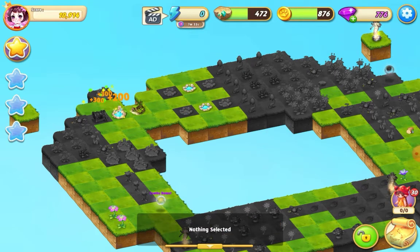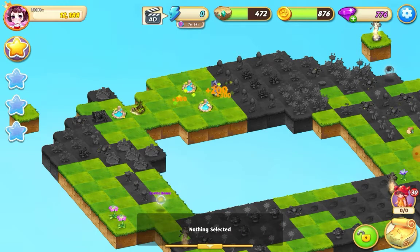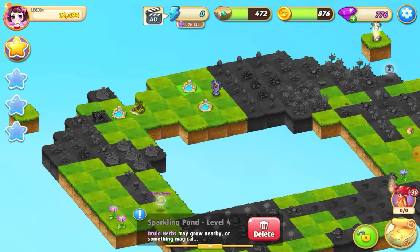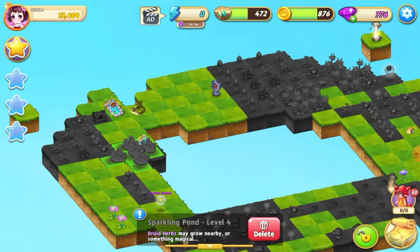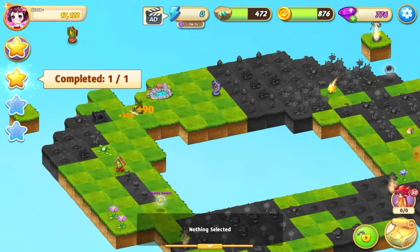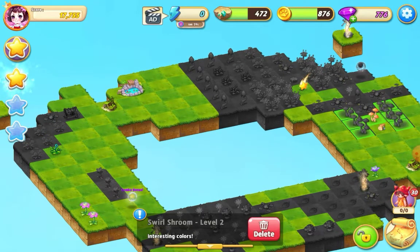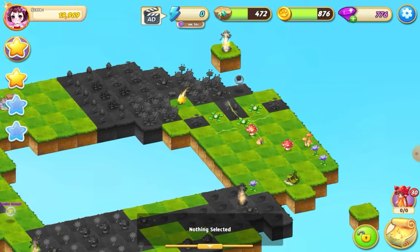I've got these tiny ponds — I'm going to take one across and do a three merge there, another three merge there, and a three merge there. Then I'll take the sparking pond and do a three merge just here, take the other sparking pond and do a six merge here. I'm going to merge the three reflecting pools — and that's my first star!